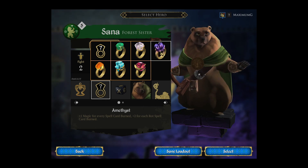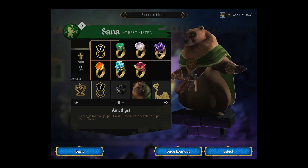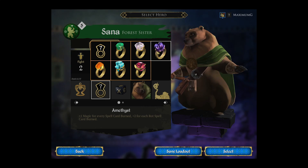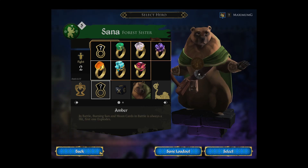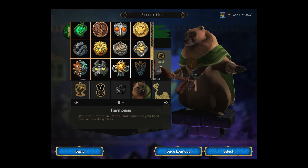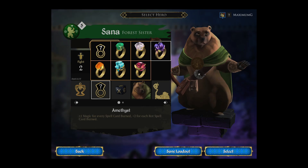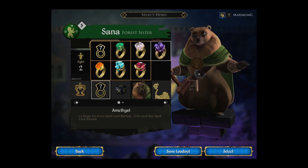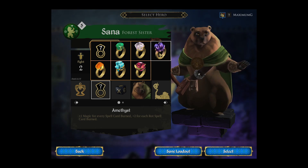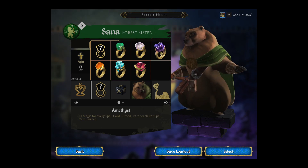One plus magic for every spell card burned — I'm not really a big fan of this. The reason is you kind of have to burn cards in order to use it. Maybe if you combined it with the harmonized thing it could be useful, since that would mean you have more cards to burn. But I'm not really sure I like this because it relies on burning cards in order to have a good effect.